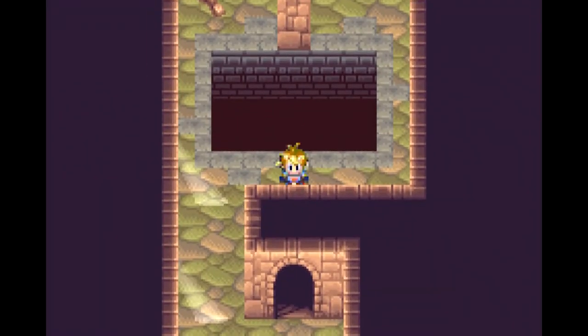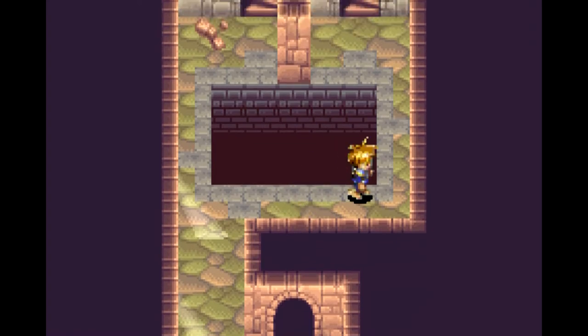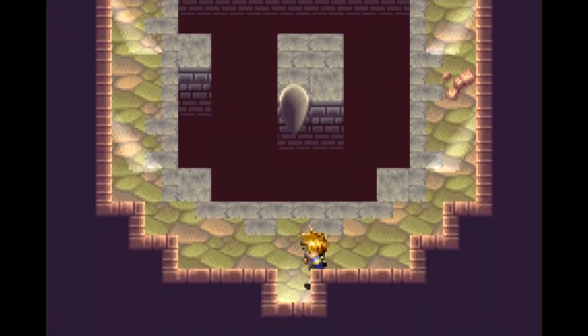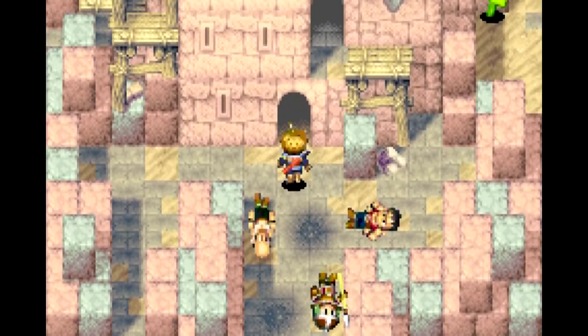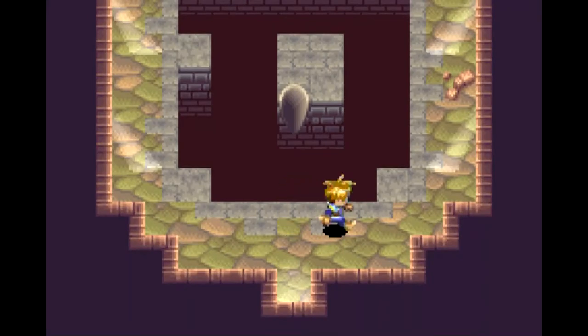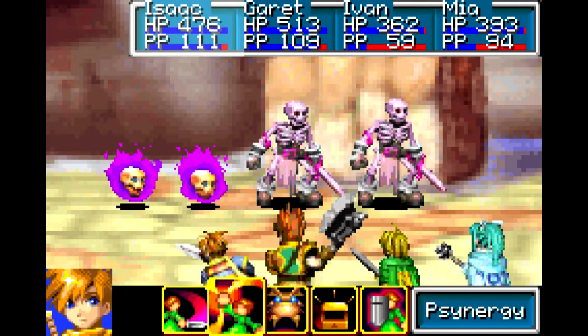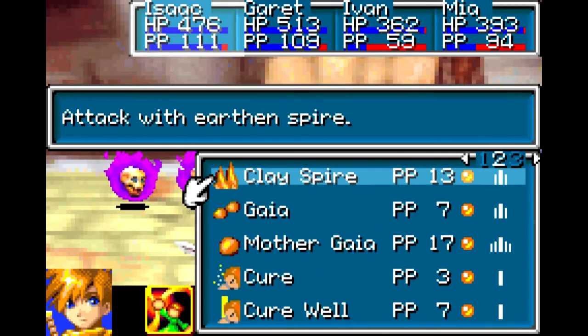So this brings us back up here. After we get the jinnie, we go over here and back out this way. Let's lead to this entrance. If we didn't use growth there, we could have gone this way. I don't remember all what is through here, so I'm going to take a look.